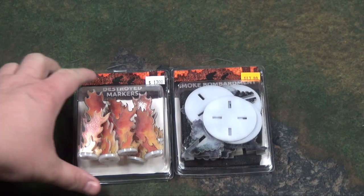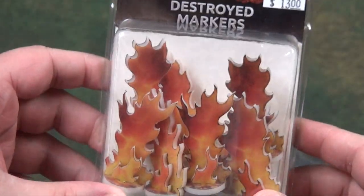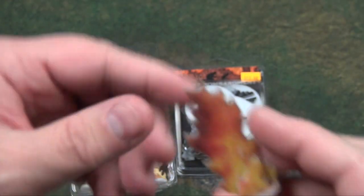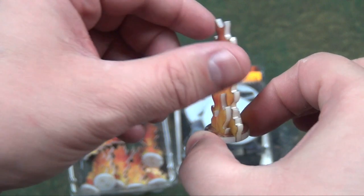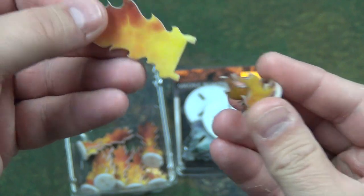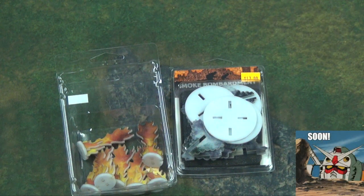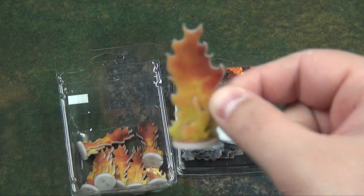First up, the destroyed markers. I've already been using these so they're assembled, but they do come unassembled — there are four pieces to each marker: the main flame, the base, and the two side flames. They just plug right in, so you slap them together and you're good to go. When a tank goes boom, remove the turret and pop it on. I've been using these for BattleTech as well since I haven't had a chance to play Flames of War v4 lately.